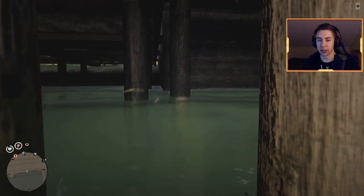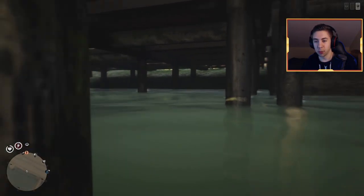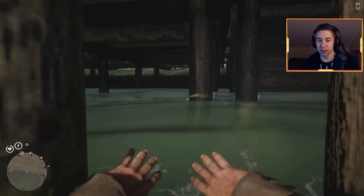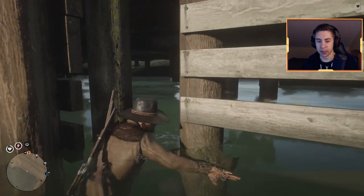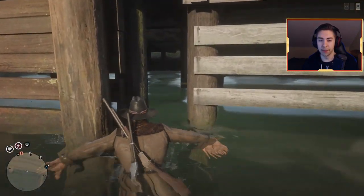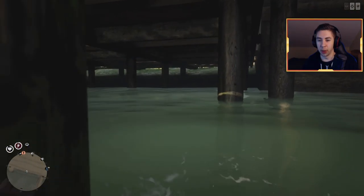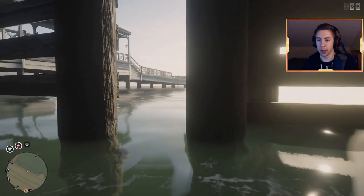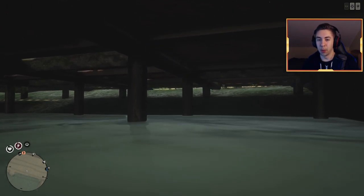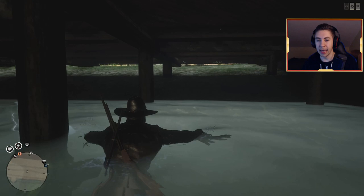Once you're in the water, switch to first person and slightly look to the left between the gap. Try to wiggle your way in — just keep swimming into it. If you're not making progress, go back to third person, swim away a little, then go back to first person and continue. Keep wiggling and you'll get pushed through. Find the sweet spot — slightly to the left. Once you're in, get out of first person and walk up to the edge of the water.